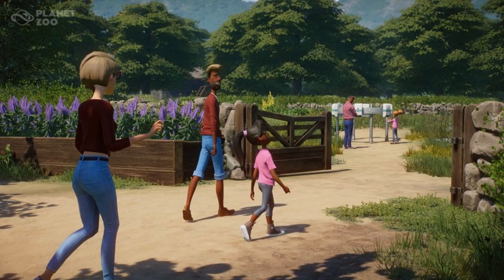Alongside the Barnyard Animal Pack, the free update 1.17 is coming to all PC players. A number of habitat animals can now be converted into animal encounters, allowing guests to get closer than ever to your animals. The update will also add free scenery pieces including the all-important hand washing station, an education board, a small guest gate, and the Buddleia Bush. Frontier will further elaborate on the contents of this update in their upcoming Frontier Unlocked livestream on Wednesday.